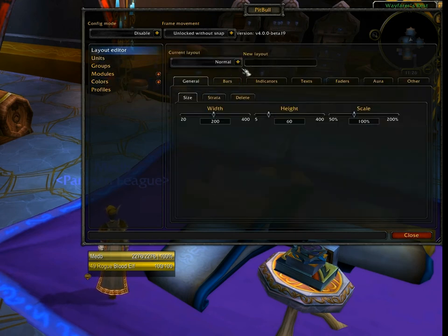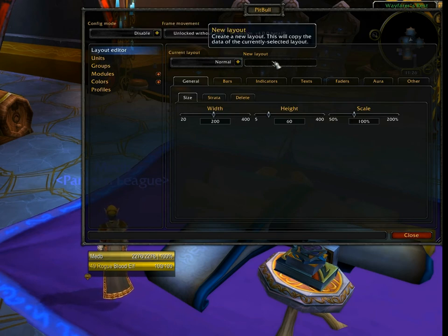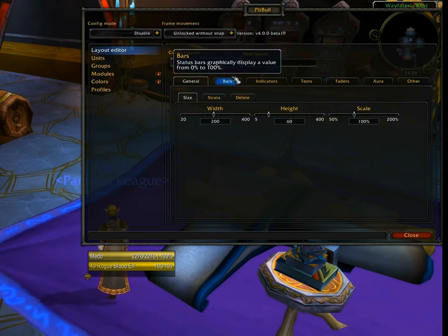A layout is a setup of a unit frame for a particular look and feel — the position of bars, where texts are, where indicators appear. In the Units settings you can assign a layout to a particular unit frame. Initially you only have one, but in the longer term you'll have many configured — one for player, one for target, one for pet, one for focus, one for party frames, one for raid frames, and so on.